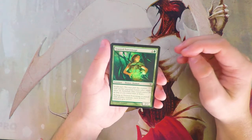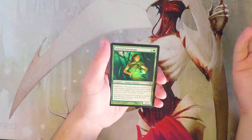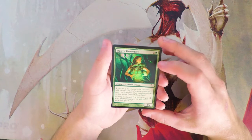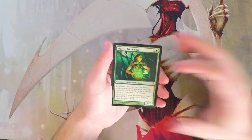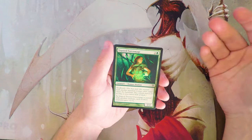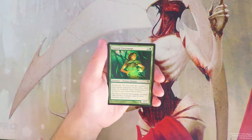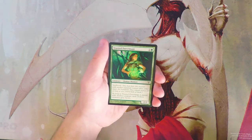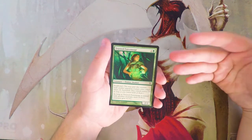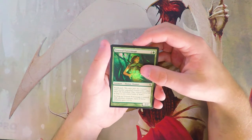Our first card is Trusted Force Mage — a 2/2 for three with Soulbond. You may pair this creature with another unpaired creature when either enters the battlefield; they remain paired as long as you control both, and each gets +1/+1. Hopefully this enters play as a 3/3 and also gives something else a buff. You can wait and hold off to pair it with a creature you want the buff on.